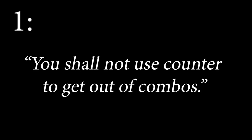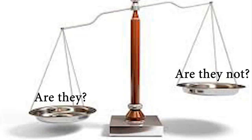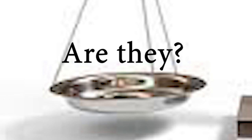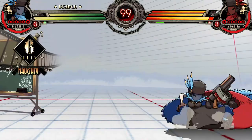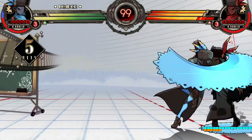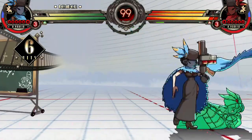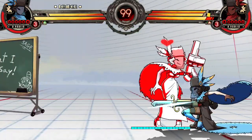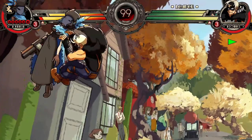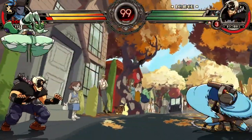Number 1: You shall not use counter to get out of combos. It is not a 50-50 between whether they are doing something or not. If they are doing something, it cannot be a grab, it cannot be an air grab whiff, it cannot be a strike whiff, or a projectile — it has to be a strike that hits. And even then, it can sometimes be a safe jump, so I don't recommend using it as a reversal. Especially don't do this on wake-up from a hard knockdown — it's super obvious you will try to reversal.